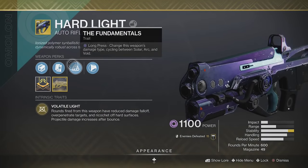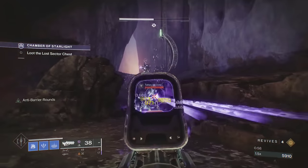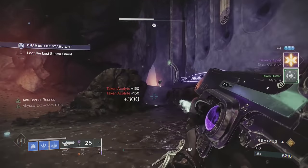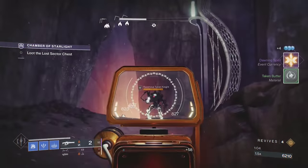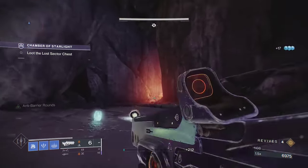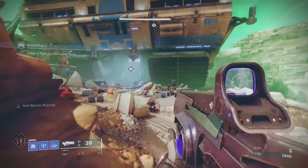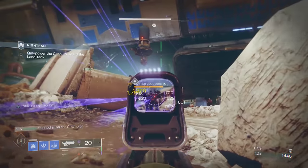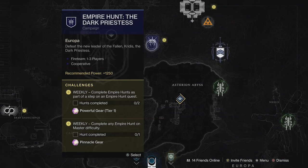Hard Light is an auto rifle that can swap elements by holding the reload button, so you don't need to worry about any shields getting in your way. Most of the time you can only have one element on your energy weapon, one on your heavy, and one on your subclass, so getting all elements can be difficult. Also, this season we have anti-barrier auto rifle, so this can pop barrier shields — making it the ultimate weapon against shields in nightfalls, dungeons, lost sectors, and any activity with shielded enemies.